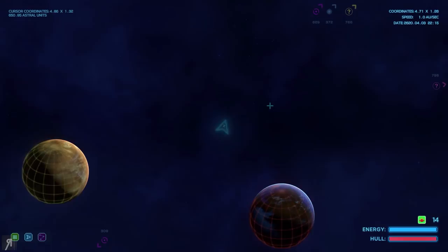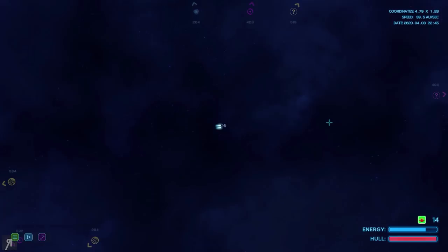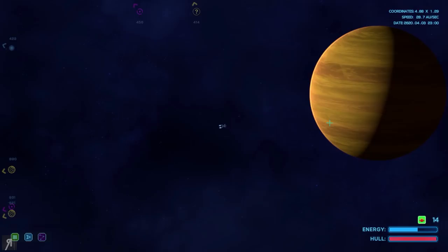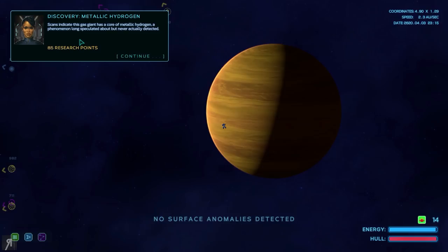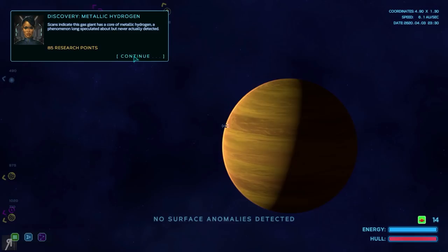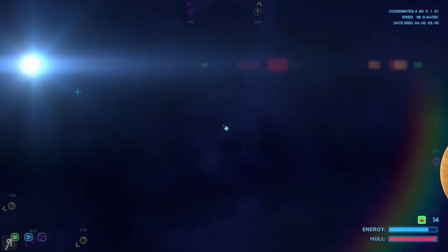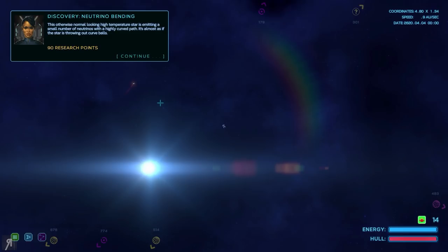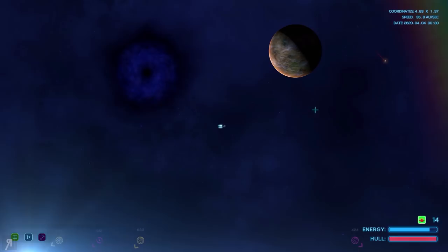Let's have a look — there's an unscanned planet, so we'll go there first. It's kind of annoying that the Kytik are still around here, but I'm happy to fight them — they are insectoids, so it's kind of fun to see what technology they have. We are almost here — launch the scan. It's a gas giant, so there's not going to be anything on the surface, but we are gaining some research points. It has a core of metallic hydrogen — a phenomenon long speculated about but never actually detected. Let's go over to the star. The otherwise normal-looking high-temperature star is emitting a small number of neutrinos with a highly curved path — it's almost as if the star is throwing out curveballs.